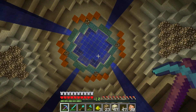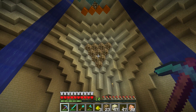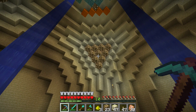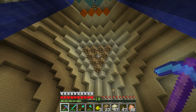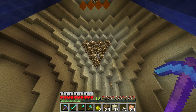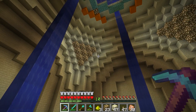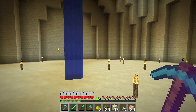We started putting some color in last episode. I did say I was going to replace the corners and put glowstone — for everyone following at home, I did not replace the corner. All I did was lay the glowstone right over the top of each of the corners.